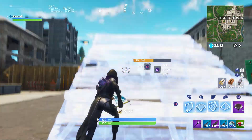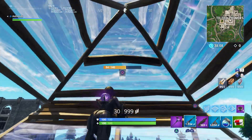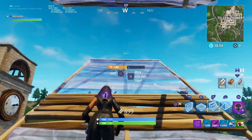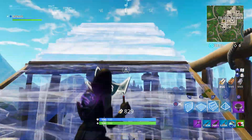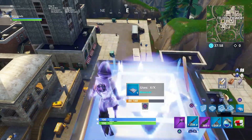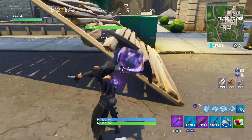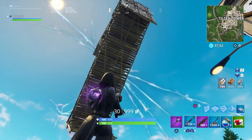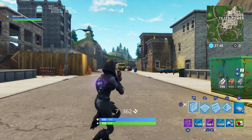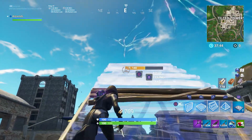Normally if someone places a pyramid above your head, you'd get blocked — you'd either shoot it, or you would just turn the other way and then double ramp. You could do this trick: you could ramp up still.